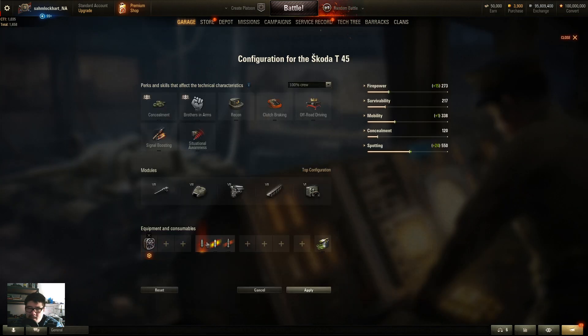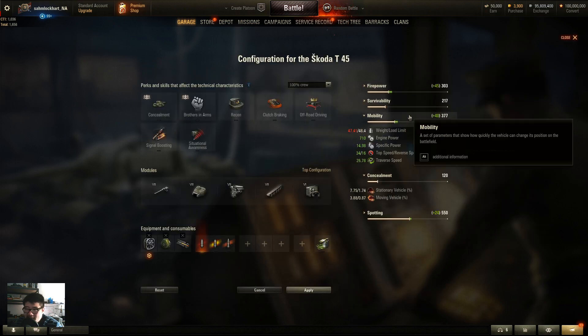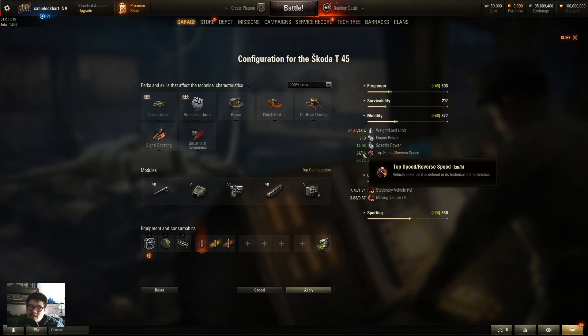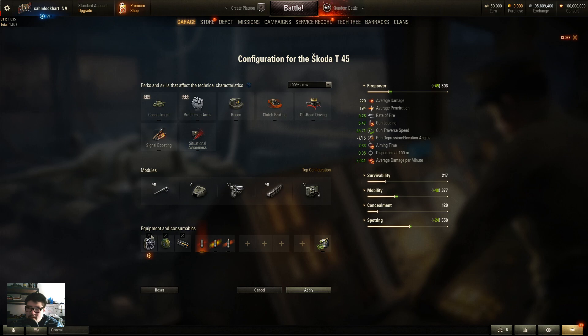For equipment I'd probably go with Vents to help out, a heavy tank rammer to help with the garbage DPM, and a turbocharger — that will make the 30 km/h top speed a little more bearable so you can play it more like a medium. Vents will also help with the accuracy and aim time. I wouldn't bother with survivability equipment — this vehicle isn't meant to bounce shells like a T29 or KV-3.